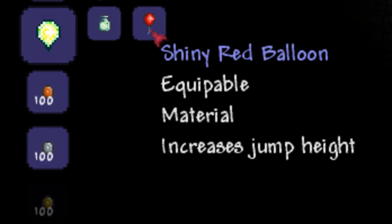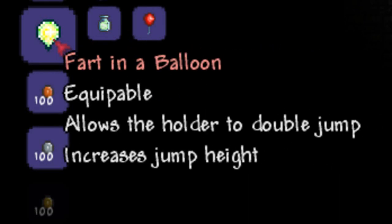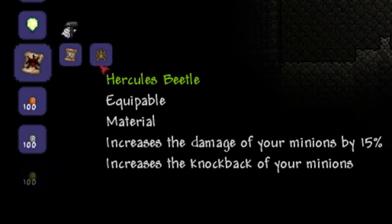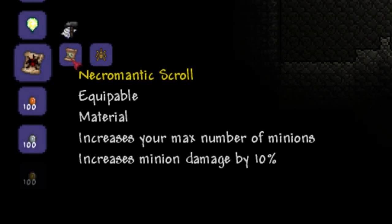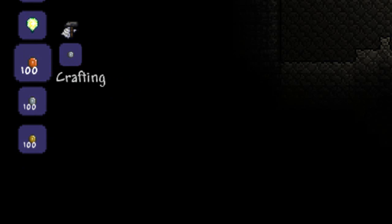Up next we've got everyone's favourite, Fart in a Balloon. It pretty much just puts the two items together to make the new one — very simple. If you like having a bunch of minions you're going to love the next item, the Papyrus Scarab. It pretty much just combines the Hercules Beetle and the Necromatic Scroll into one item. Very helpful.